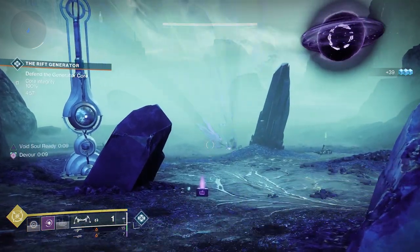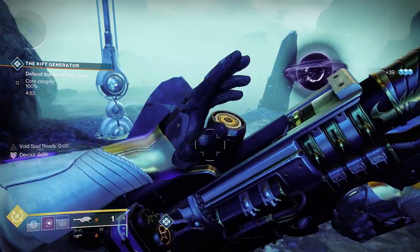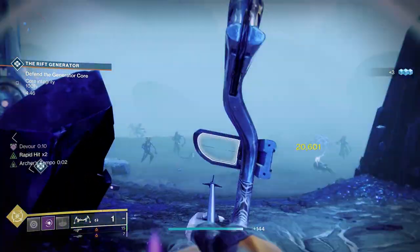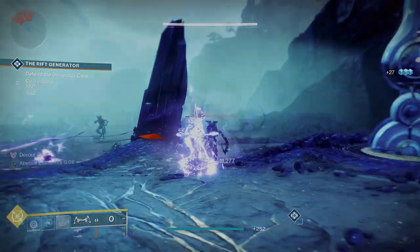Public events offer Glimmer, XP, Destination Material, the odd Rare or Legendary Engram, and they are a good distraction when doing tedious in-game tasks like bounty stacking. Each public event has a set task that upon completing it will turn it into heroic, which will increase the amount and quality of the end loot.